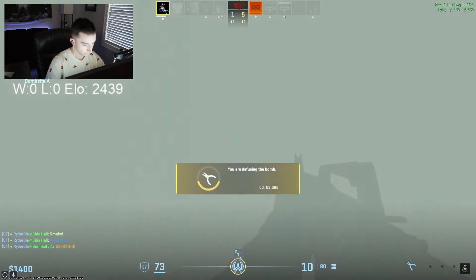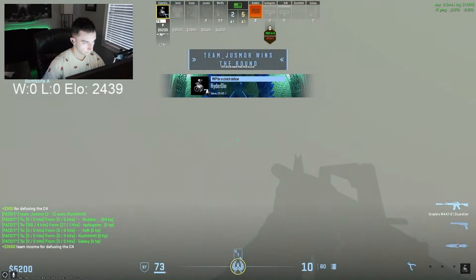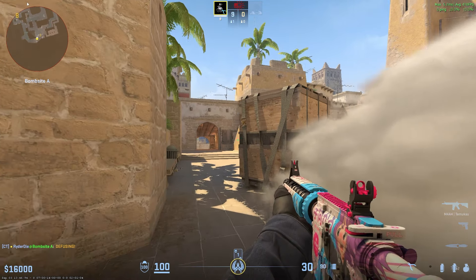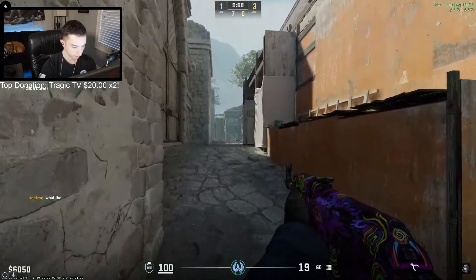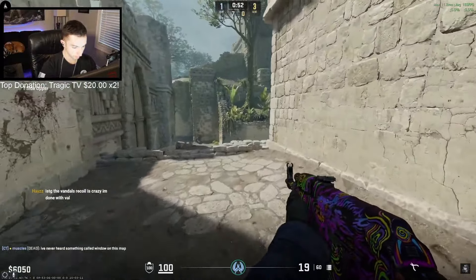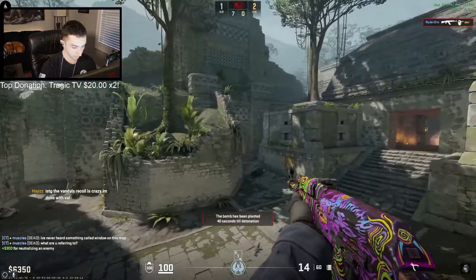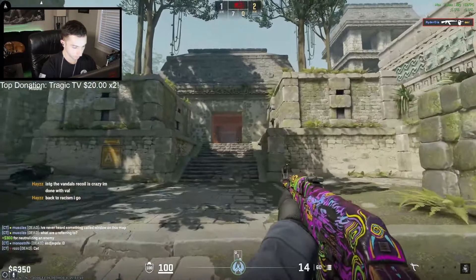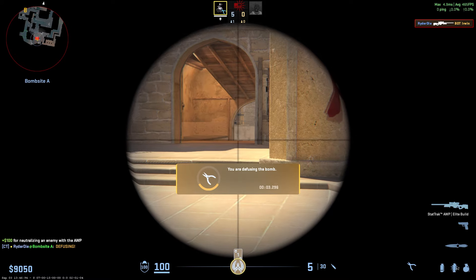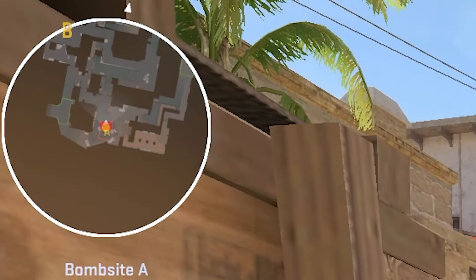On the flip side, when retaking a site as a CT in a 1v1, you'll be surprised just how often sticking a defuse works when you have a kit. But generally, a more consistent approach is to tap the bomb and peek the angle you believe the T is holding. These situations can be tricky, and if the T plays it well it can be almost impossible for the CT to win. What works well for swinging the odds in your favor is using smokes. A general rule of thumb for defusing in a smoke is to never stand directly on the bomb — instead, position your character away from the bomb as much as possible. But if you're not convinced you'll stick or you don't have a kit, I recommend smoking the bomb, tapping the defuse, and simply walking out of the smoke to catch the remaining T off guard spamming the smoke.